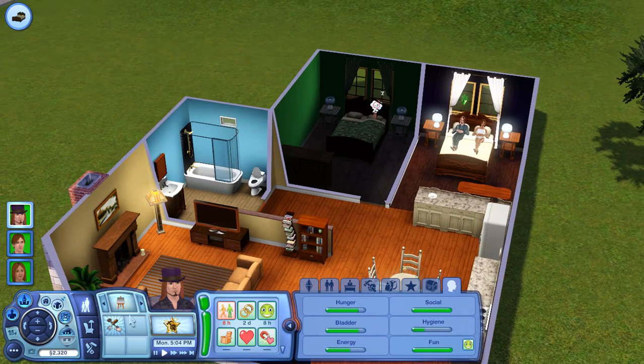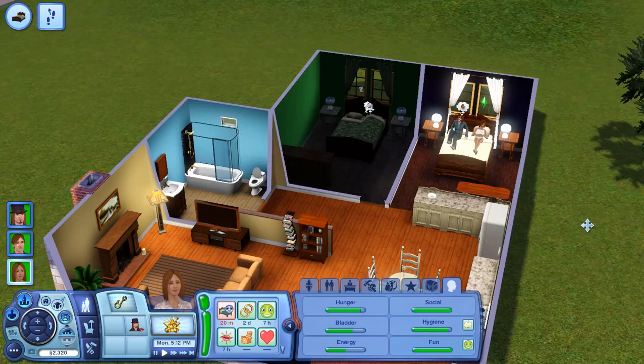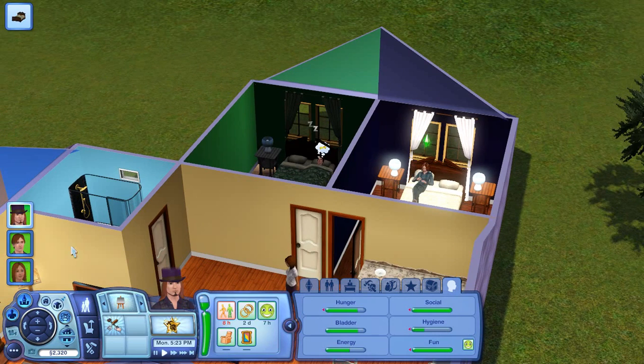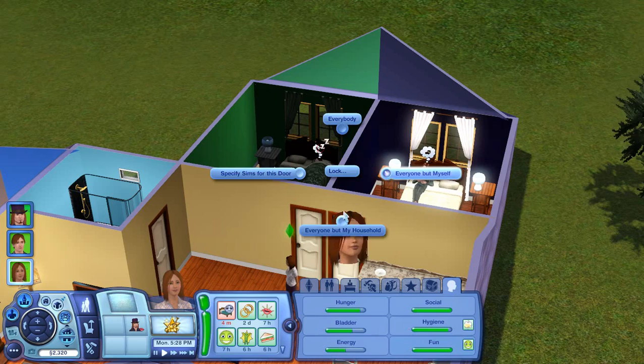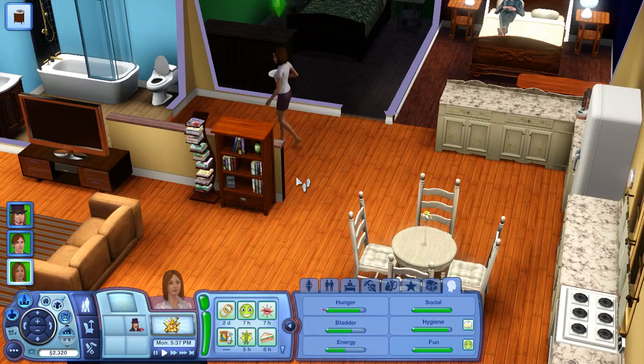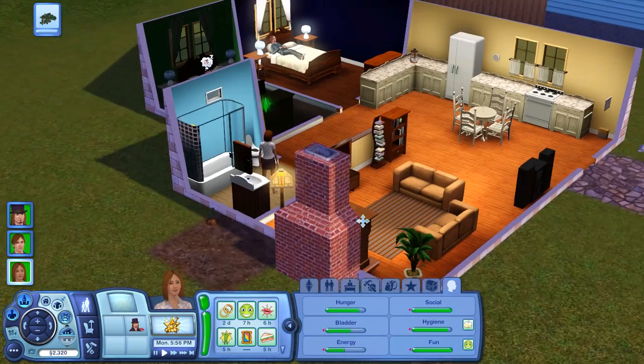So what we're going to do is just have her come out here. You can just relax on the bed. And what we'll do is lock him in here — lock to everyone but myself. There we go. So she can go in and out as she pleases, but he is kind of stuck in there now. We'll actually have her come and tend her little garden, so let's go and tend it. Not that there's much to be done, but that's okay.